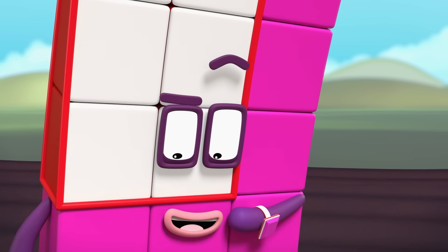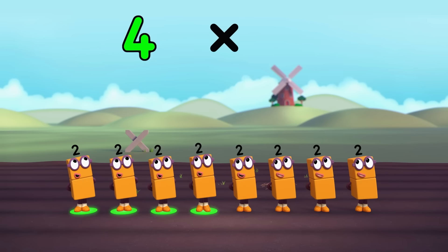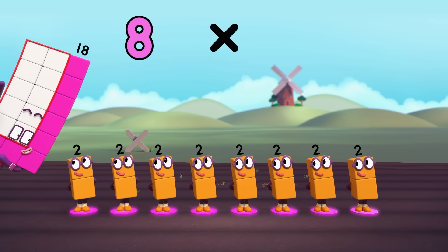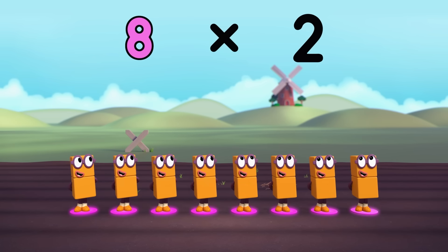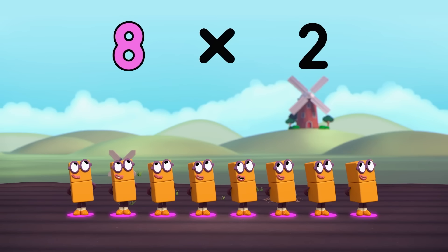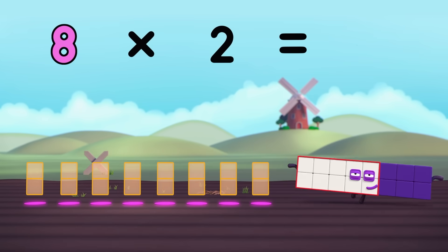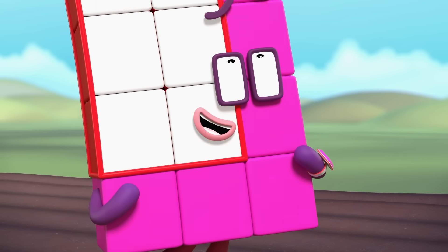So, how many twos are we adding? One, two, three, four, five, six, seven, eight! And remind me, what are we adding again? Twos! Eight lots of two. On your marks, get set, go! Eight times two equals... sixteen. So much faster.